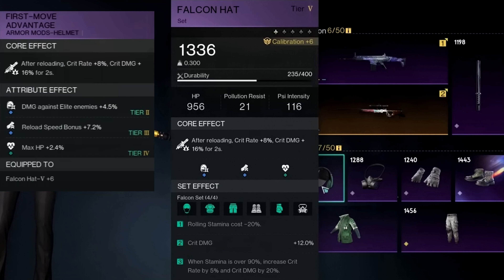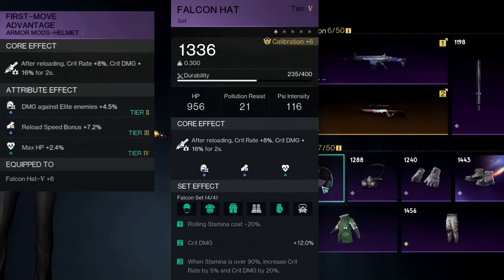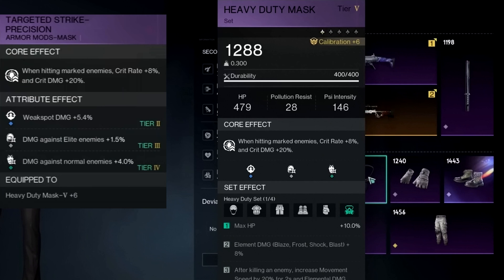The 4-falcon set gives us more crit damage, reduced rolling stamina cost, and our crit is increased when our stamina is over 90%. Then we have the falcon jacket with the head guard mod. And finally, the heavy duty mask with the targeted strike precision mod. Don't forget guys, the main part you need to get for this build to work is the 4-piece falcon gear.